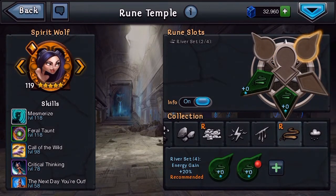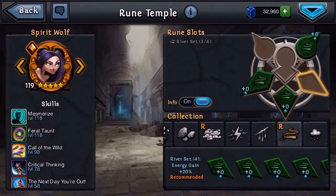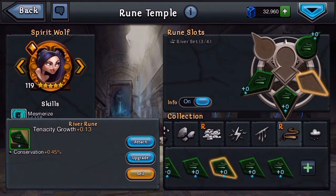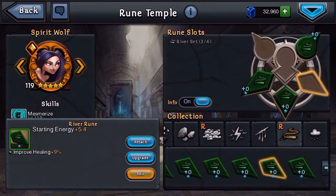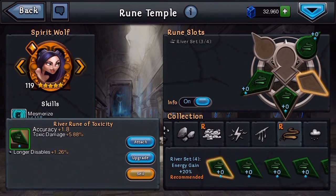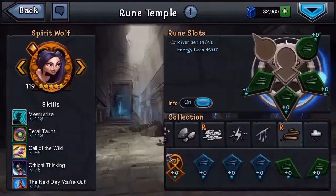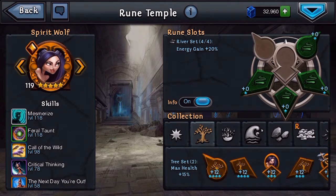This one has armor growth and longer disables — that's good because Spirit Wolf has a disable, so that would be a good rune for her. For the last slot, this one also has longer disables. I'd rather have start energy over longer disables, and improved healing doesn't help since she doesn't really heal. I'll check one more option — and I'll go with start energy anyway because there's still an unknown bonus she might get.